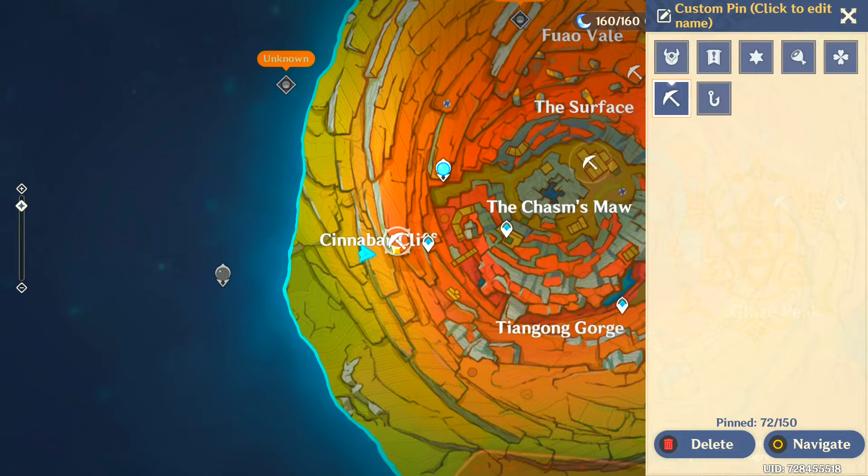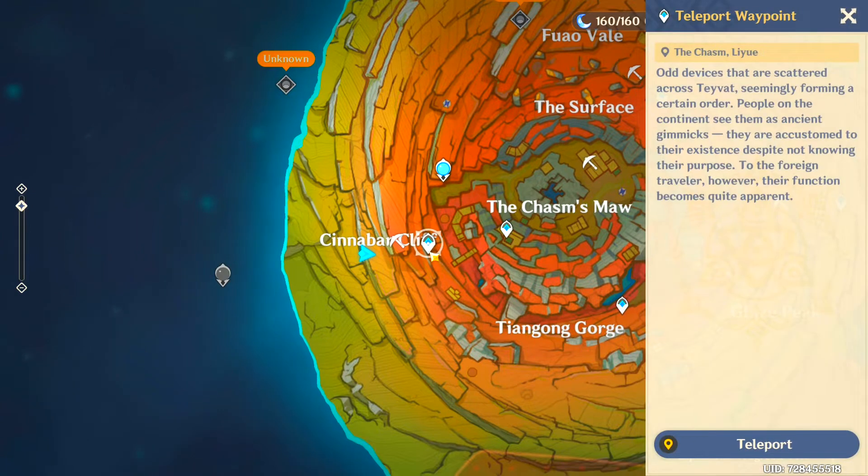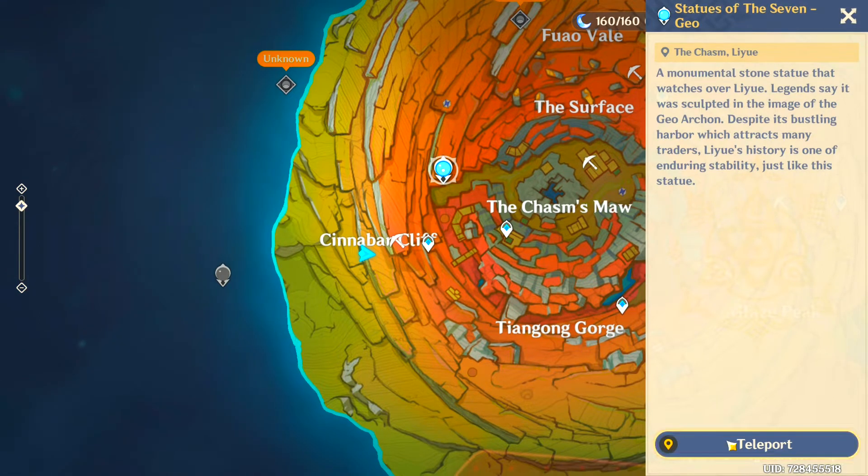From the third location, your fourth location is here — just behind the Cinnabar Cliff at the very top. To reach here, I recommend you take the Statue of the Seven teleport rather than this one, because there is a lot of climbing. Let me show you.